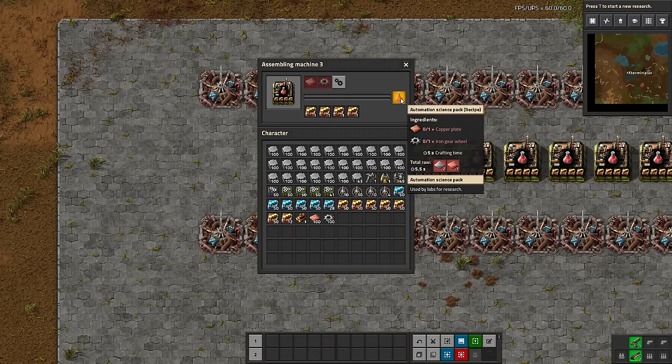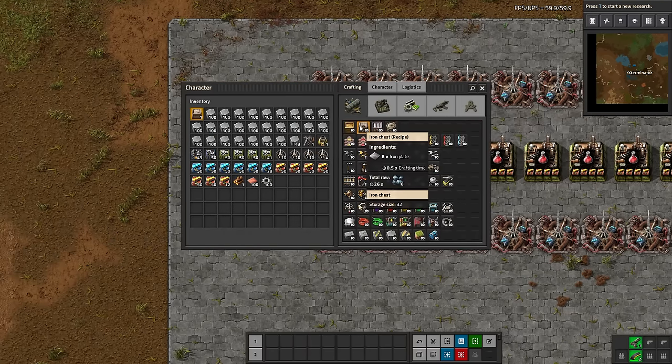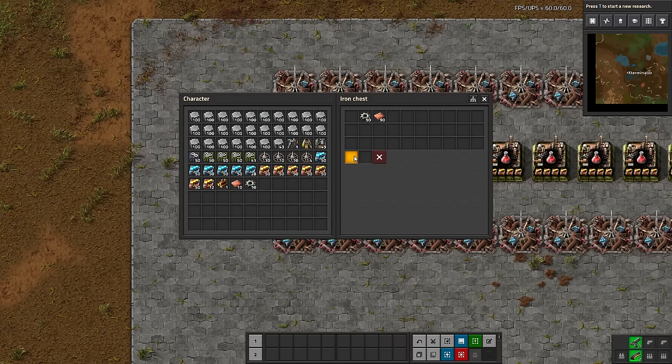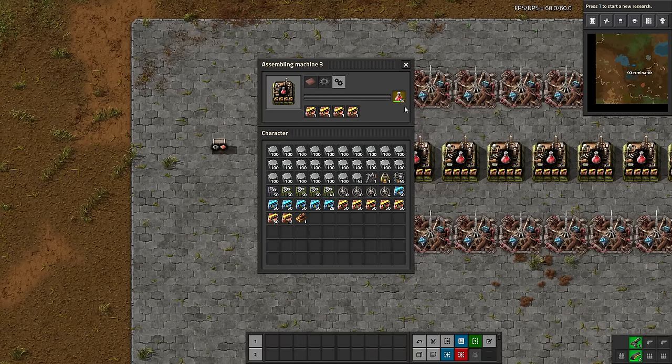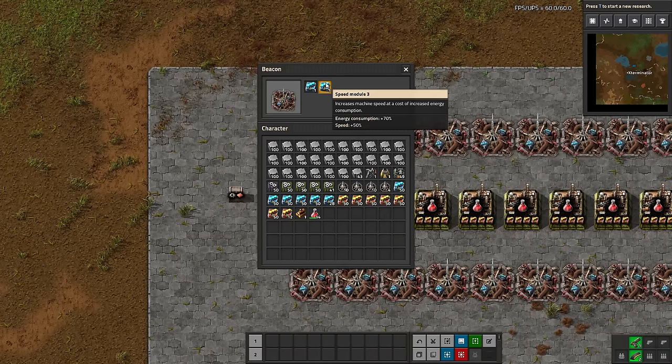Let's do a test here: if I put only ten resources in — which normally would be enough for ten science packs since they cost one of each — we're actually going to get extra. You can see when the bar ticks over we get a free pack, and we now have 14 science packs even though we only put in resources for ten, because we have a 40% productivity bonus. So this is super strong.